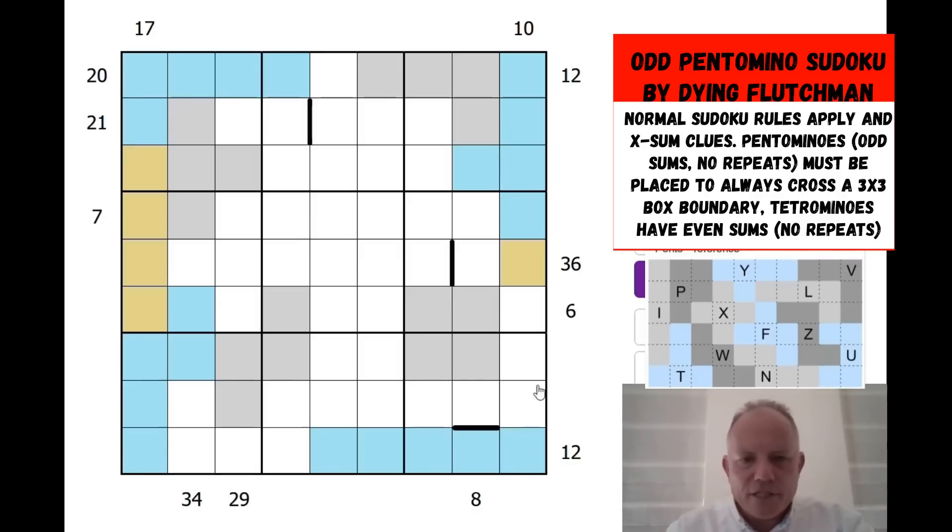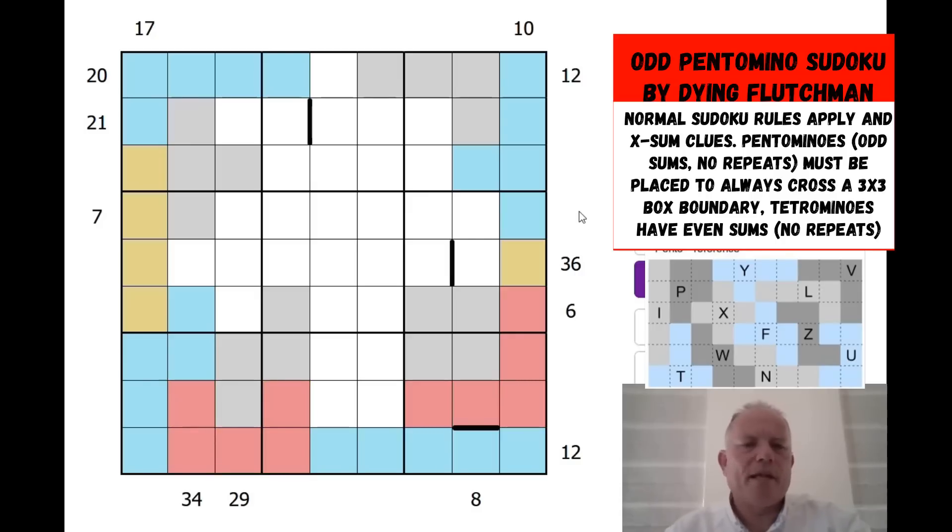And now look, we get two other shapes immediately. Let's put one in there — let's go red — and one in there. V and U placed.